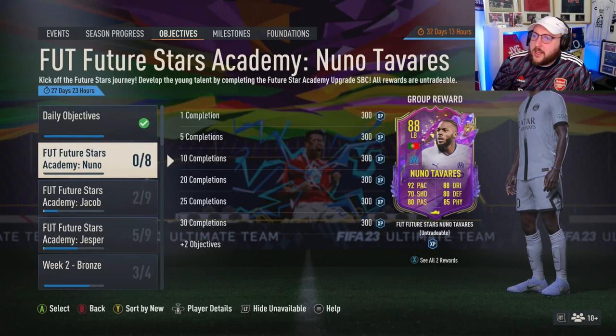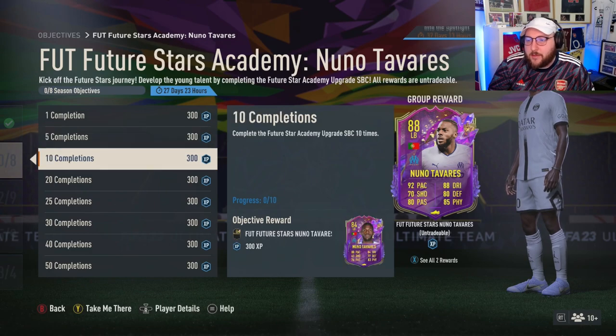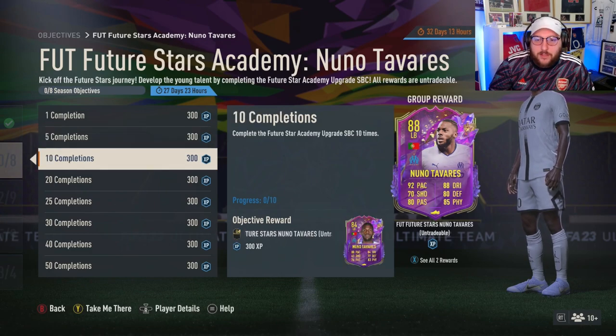So we have the next Future Stars Academy. It's going to be Nuno Tavares — you can see the 88-rated left back. You need to complete the first SBC to get the token, then complete it 5 times for an 83 double, and complete it 10 times to unlock the 84.